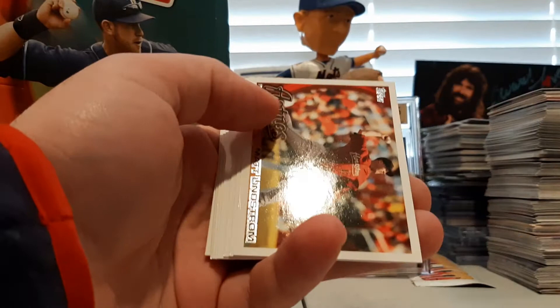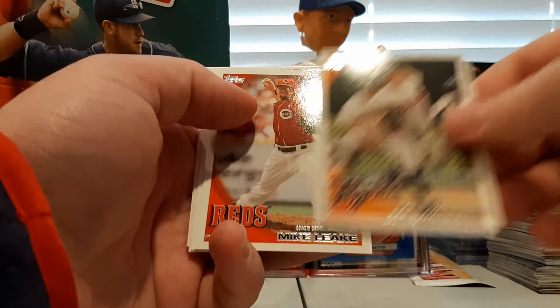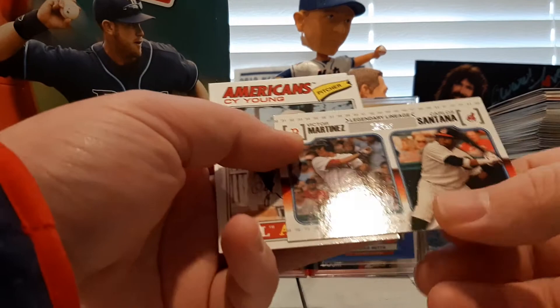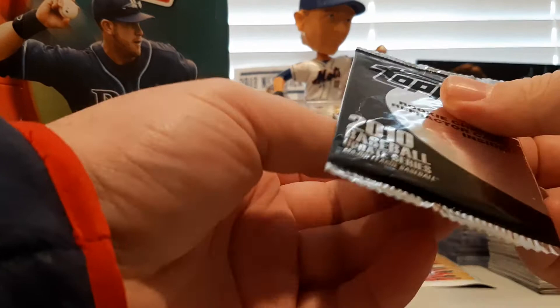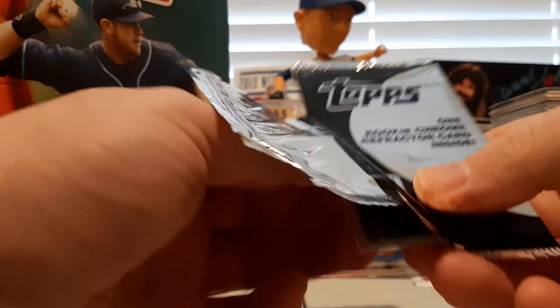Final pack here. What will we get? We'll get a Scott Podsednik making a dive and grab. Matt Lindstrom, Jeff Suppan, Jeff Marquez rookie card, Andy Oliver rookie card. There's a Mike Leake rookie debut, and a Corey Patterson. We're going to have a Victor Martinez and Carlos Santana Legendary Lineage, followed by a Cy Young Vintage, and an Ike Davis Topps Tax. That's going to bring us to our one rookie chrome refractor inside. So let's find out together who it will be. Hopefully it is a Strasburg, since we didn't get one on the first go-round.